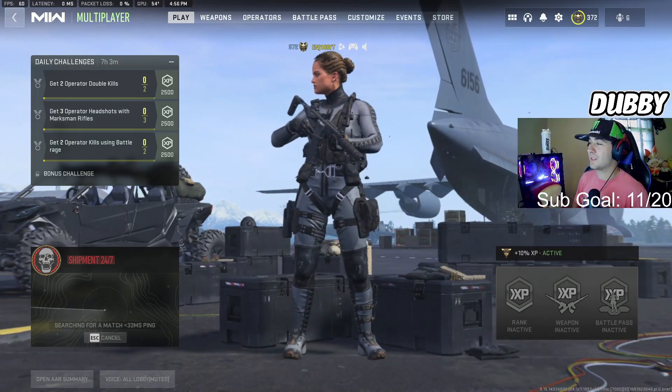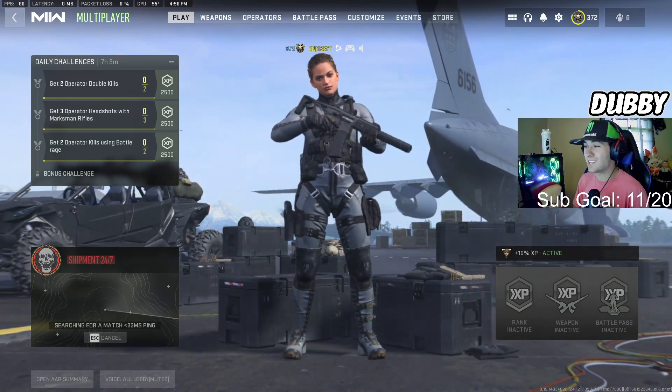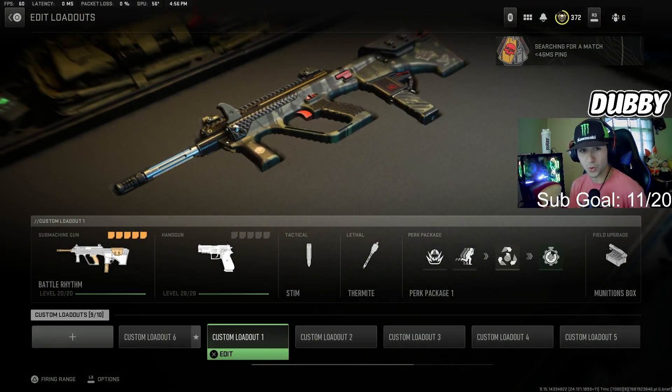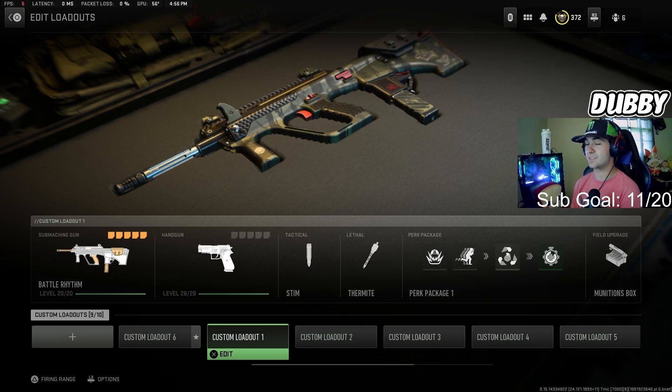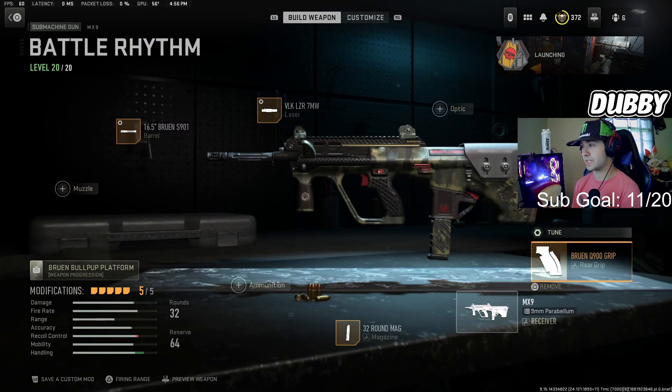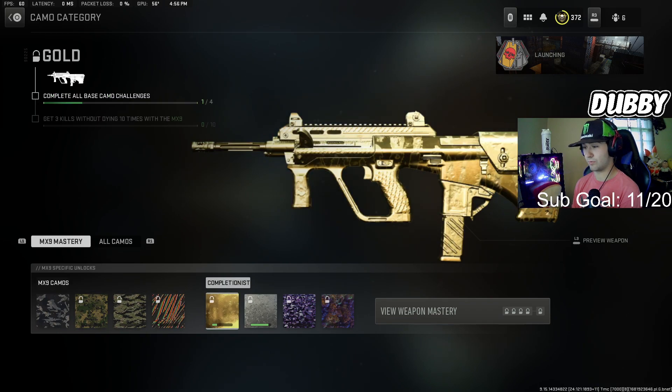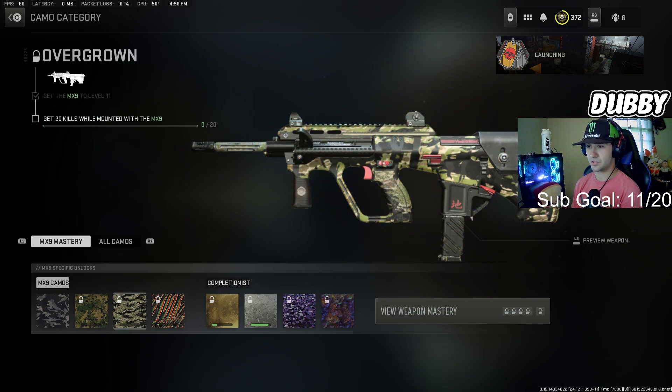We are back for the grind for Orion — haven't done this series in a hot minute. We've been needing to get the MX9 done for probably about two or three months now, but I kind of just got bored of doing the series. It wasn't doing great, but we're just going to have some fun with it. We got four camos to do on this one, including gold.